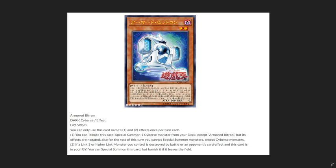It's a Dark Cyberse, Level 2, 500 ATK. You can only use this card's name's effects one and two once per turn each. The first effect is: you tribute this card to special summon one Cyberse monster from your deck, except Armored Bitron, but its effects are negated. Also, for the rest of this turn, you cannot special summon monsters except for Cyberse monsters.